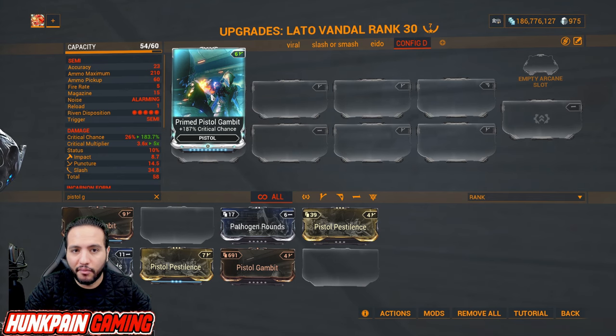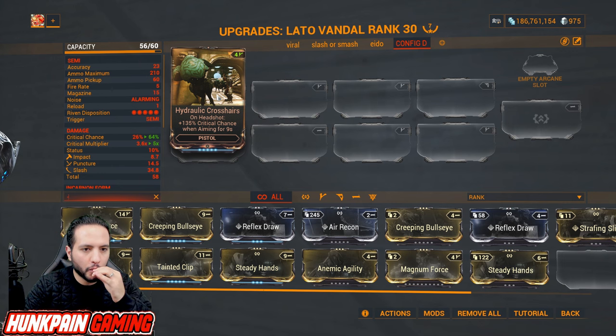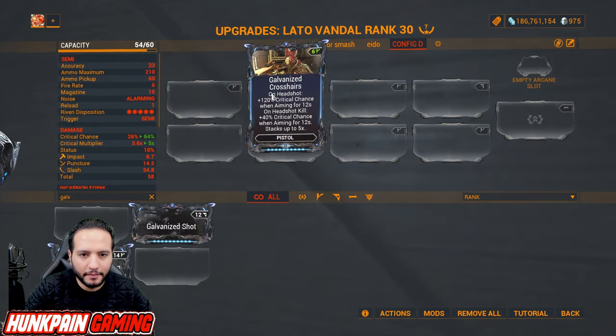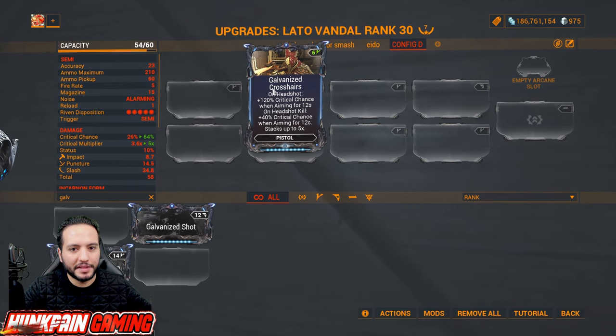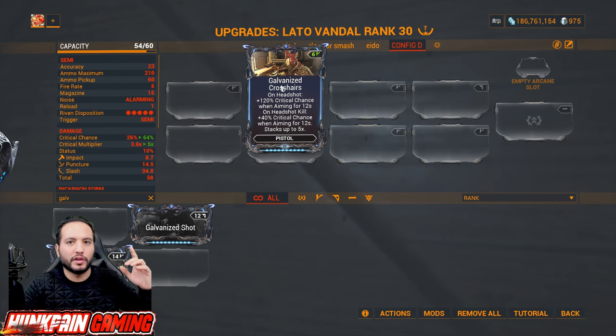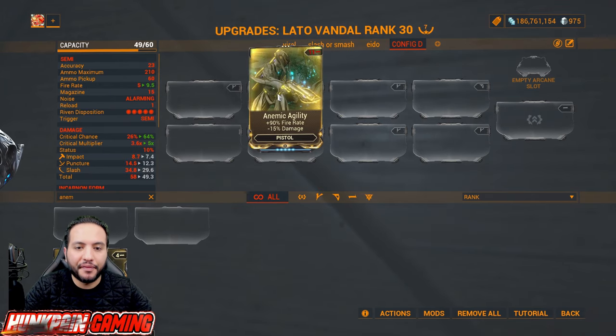Hydraulic Crosshairs: 135 percent critical chance when aiming for nine seconds on headshots — especially good if you want to push beyond red crits to tier 4. Then Galvanized Crosshairs: on headshot kill, 120 percent critical chance when aiming for 12 seconds, stacks up to five times with 40 percent critical chance per stack — this is what you upgrade to afterwards.